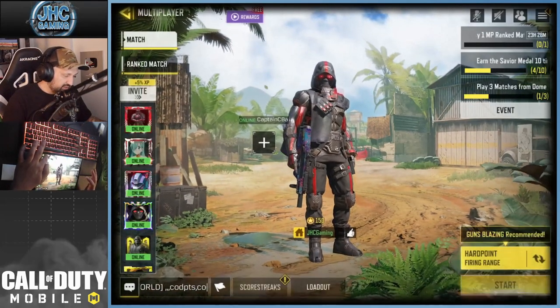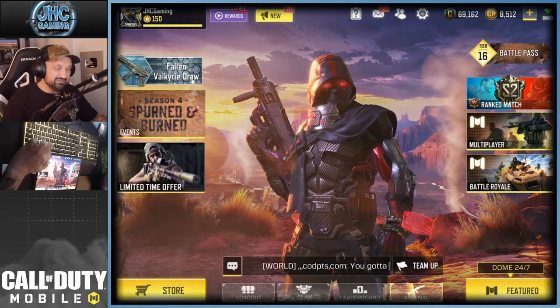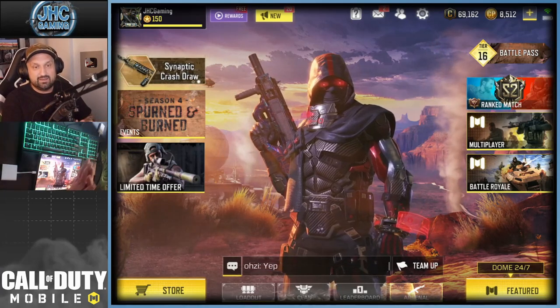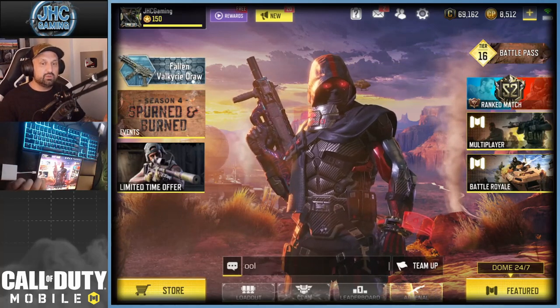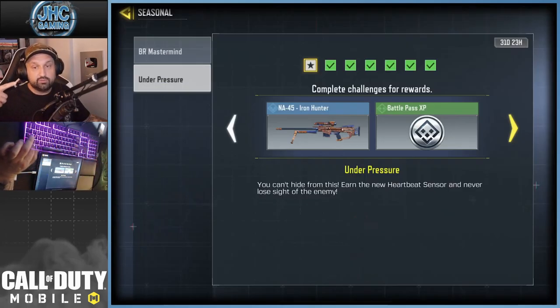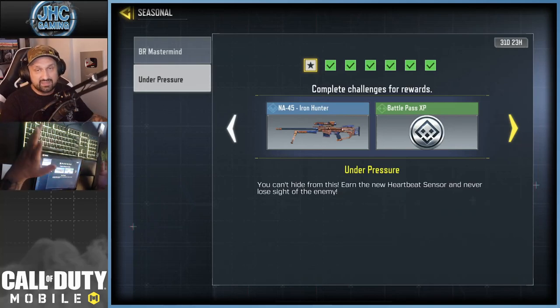That's it for today's video. Let me know in the comments how you like the heartbeat sensor — do you think it's gonna be meta or super used in competitive? I don't know yet because it always takes a couple weeks to see if people use the stuff or how good it really is. You have a whole month — 31 days — to unlock it. If you're watching in the future and 'Under Pressure' is gone, just wait for it to come back in the credit store — usually a month or two after they release it there and you can buy it.